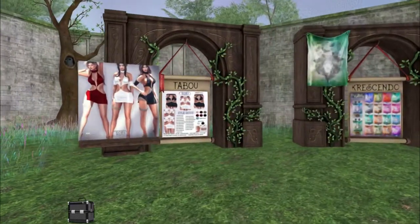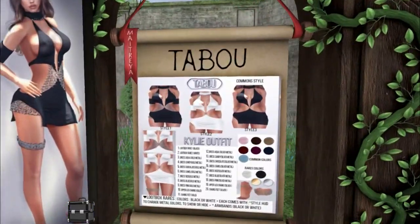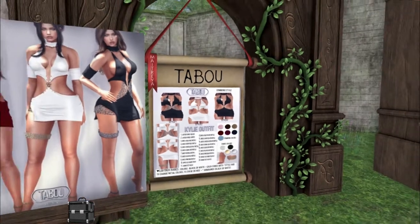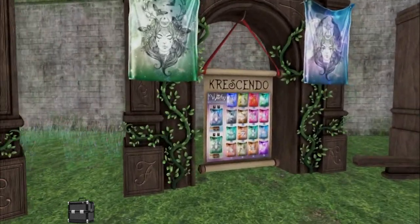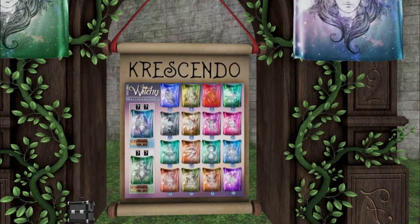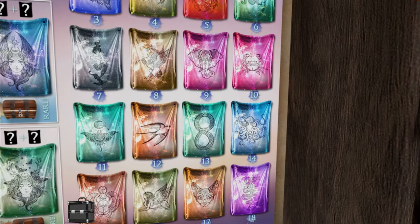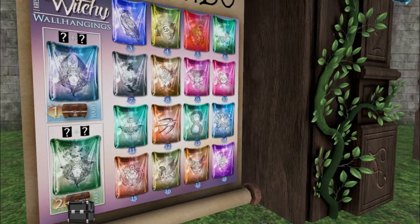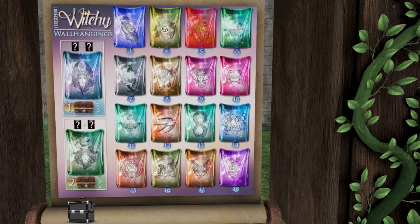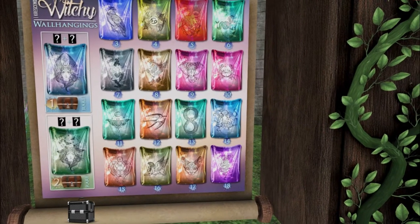Over here, we have Taboo. We have a gorgeous, very showy dress — the Kylie outfit. We have Crescendo. We have some boho wall hangings — witchy wall hangings. Like the mermaid and the crab. They're different zodiacs, it looks like too. Oh, there's an octopus!